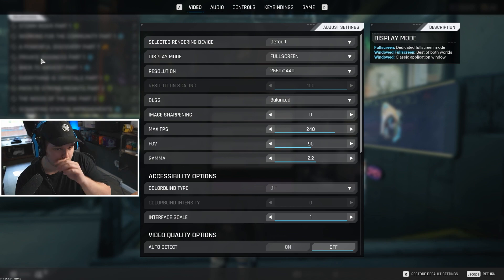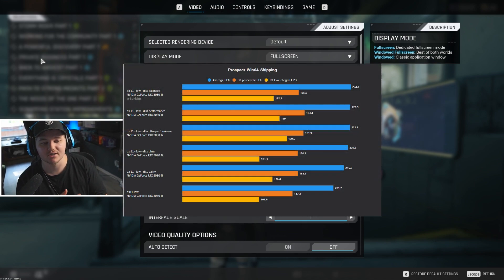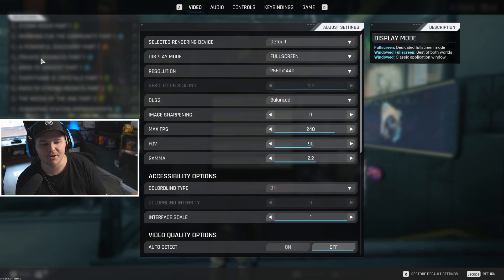For DLSS you do want to use this, and you want to use Balanced. We found that in our testing this works the best in terms of how to get maximum performance. Image sharpening you're going to want at zero, max FPS at 240, and FOV at 90.